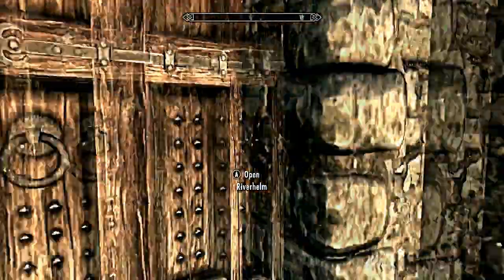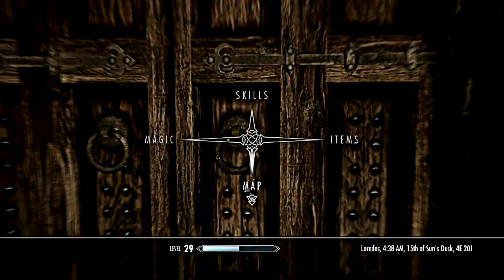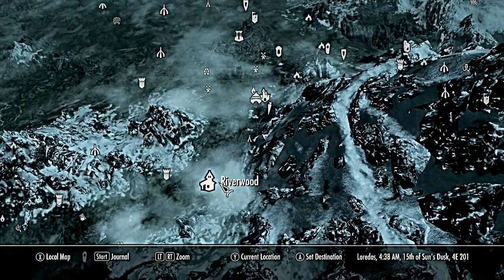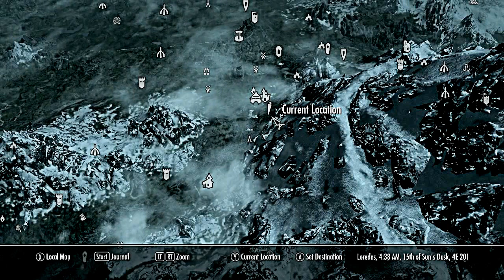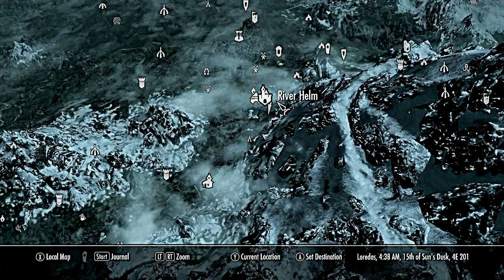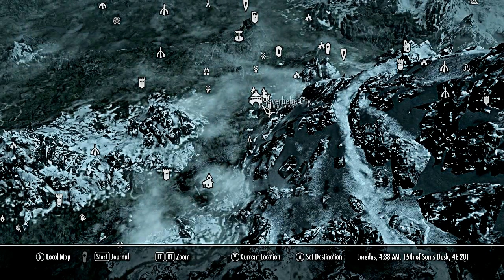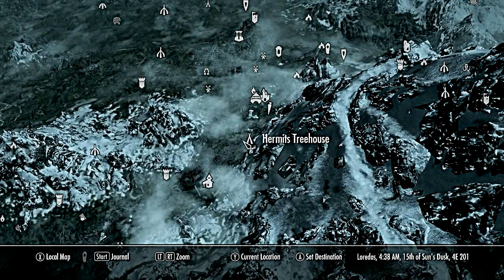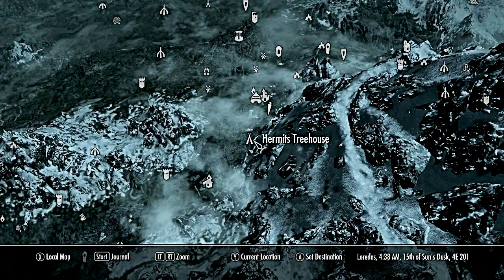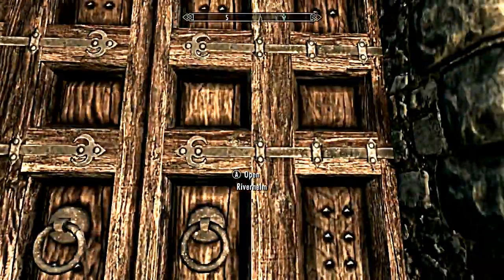We are just about at the end of the city. In case you're wondering where this all is - there's Riverwood right there, so it's just sort of northeast of it. There's a bunch of fast travel icons here. Let's enter the city of Riverhelm - instead of the awesome Skyrim logo.